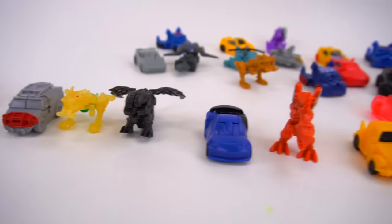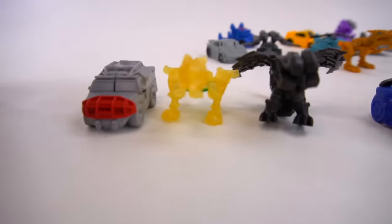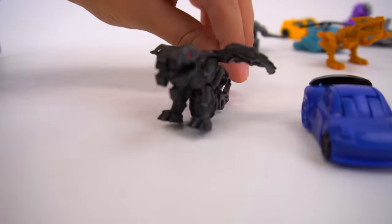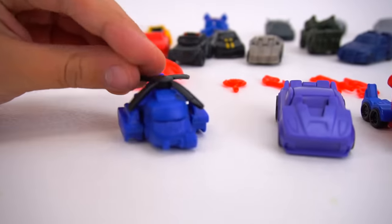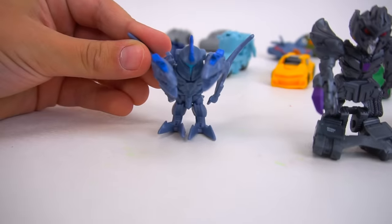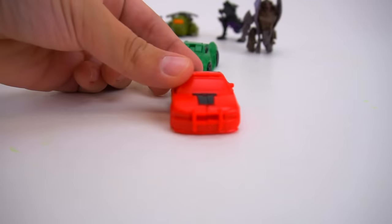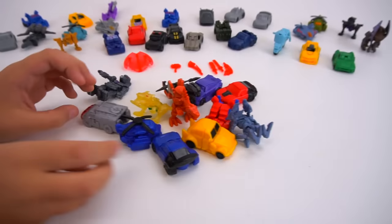Okay, let's line these new Transformers up — Series 4. Just in case you want to collect these, you got to follow the bag numbers, or actually letters. Ratchet is bag A, Grimlock is bag B, Dragonstorm is bag C, Dropkick is bag D, Scorn is bag E, Bumblebee is bag F, Dropkick Chopper Mode is G, Soundwave is bag H, Optimus Prime is bag I, Dinobot Swoop is bag J, Megatron is bag N, and Shatter is bag P.